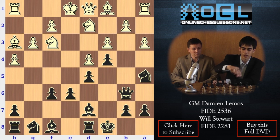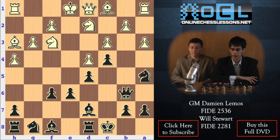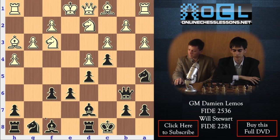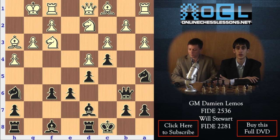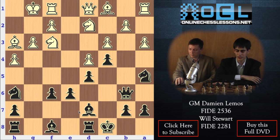So here White castles. And then the move I like the most here is Ngh6. Our idea is to play Nf7, and from f7 the Knight is going to support a future e5.